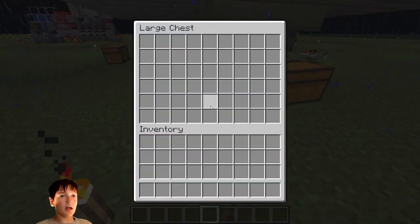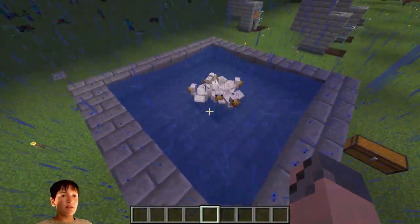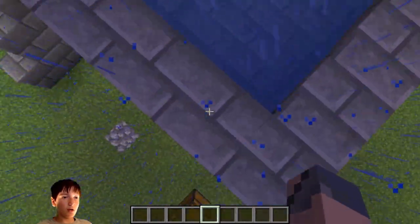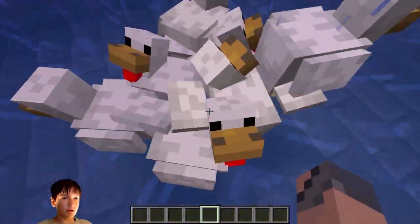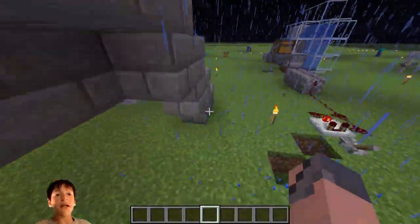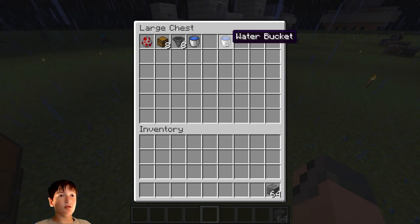This is also an egg farm. This works by having the chickens all lay eggs — they will be permanently stuck there, so all of the eggs will just be here and they'll go into the hoppers, and the hoppers will lead into the chest, and you have easy eggs in Minecraft.